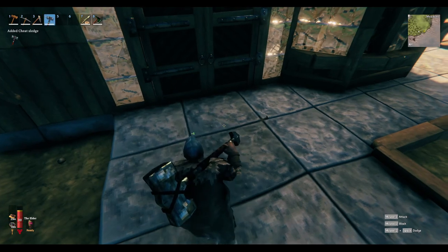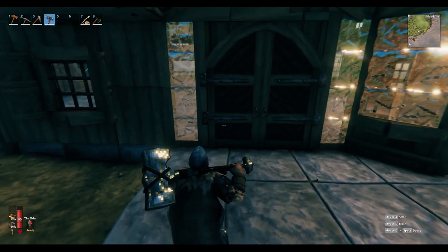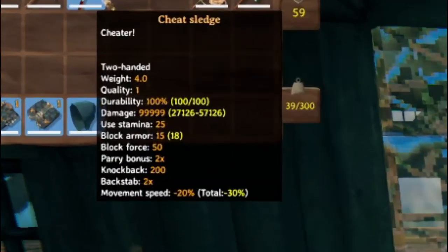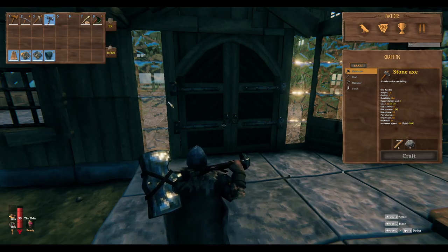It doesn't glow when you pick it up — that's just a drop effect. You can throw it back down and it still glows again. It just looks like your normal iron sledgehammer. But when you look at the stats, you can see 99999 damage.